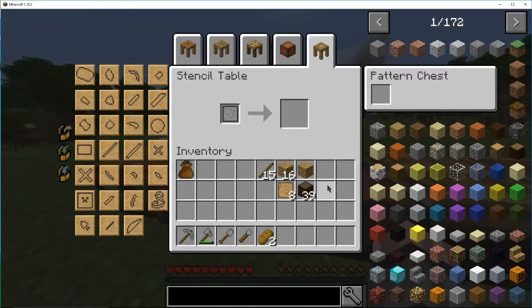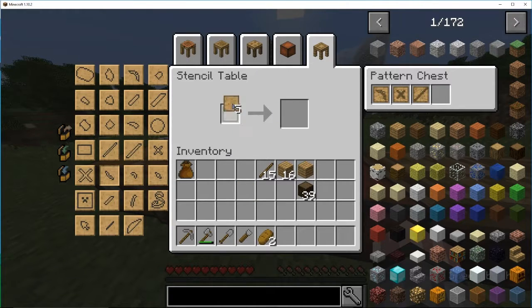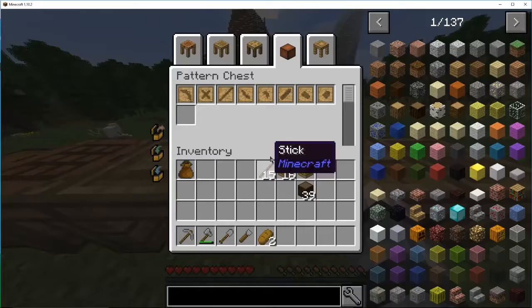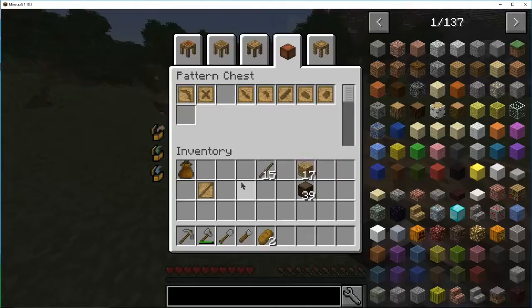So the tool station — first, I'll make a pickaxe head, then the binding, and then the tool rod, which is the most important for using the most things. You'd also probably make a wide guard, a hand guard, a sword blade, and a shovel head. Now I've got all those, they're all in there. I need cobblestone — I don't have much cobblestone.